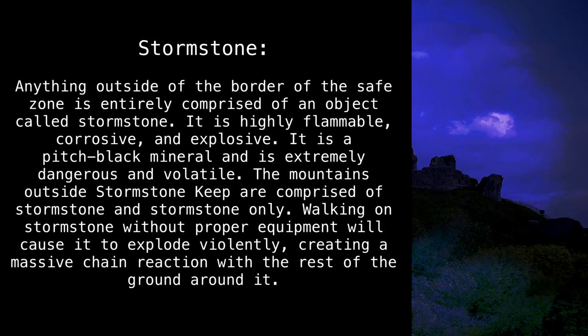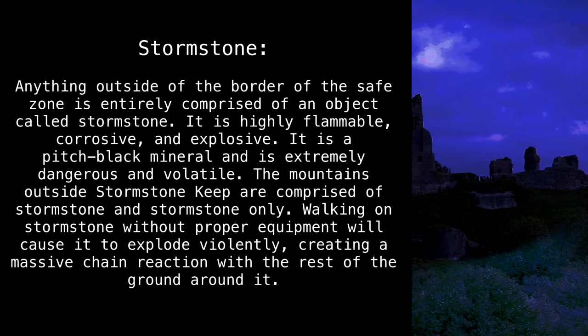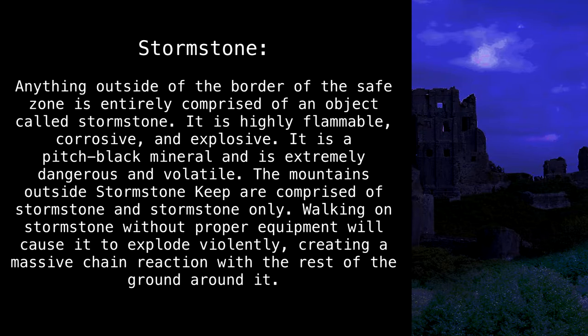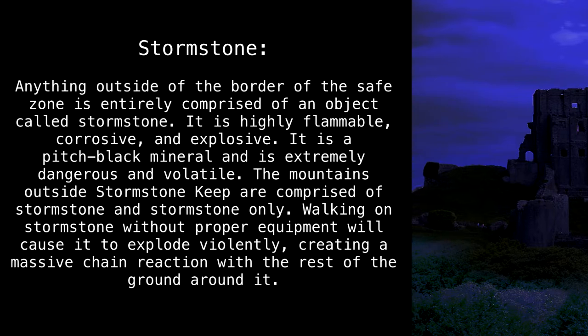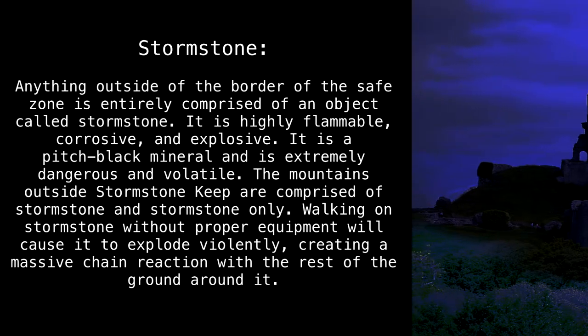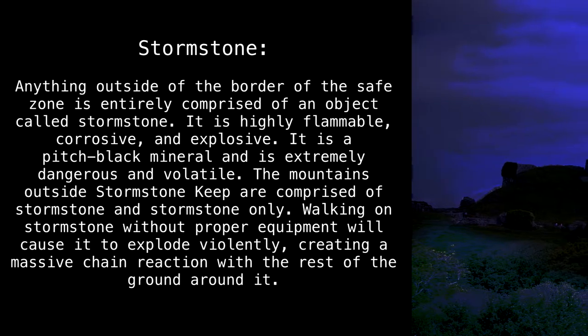Anything outside of the border of the safe zone is entirely comprised of an object called Stormstone. It is highly flammable, corrosive, and explosive. It is a pitch-black material, and is extremely dangerous and volatile. The mountains outside Stormstone Keep are comprised of Stormstone and Stormstone only. Walking on Stormstone without proper equipment will cause it to explode violently, creating a massive chain reaction with the rest of the ground around it.